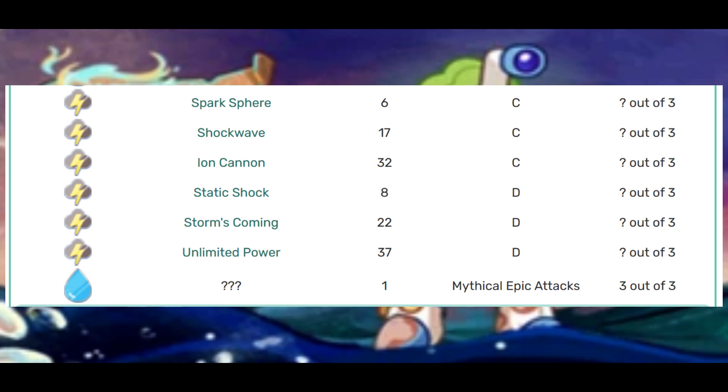Slot D is going to be Static Shock at level 8, Storm's Coming at level 22, and Unlimited Power at level 37. The mythical epic attack is going to be, of course, 3 out of 3 — it's going to be AoE. We do not know what that is going to look like yet.